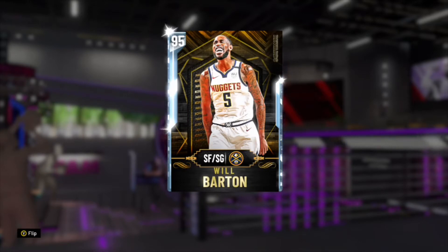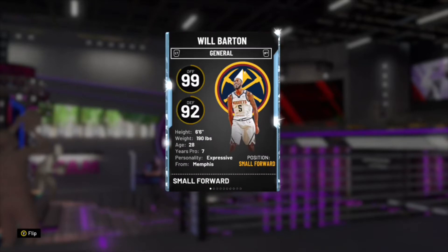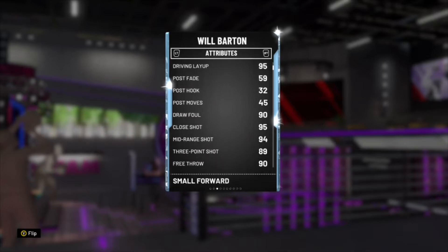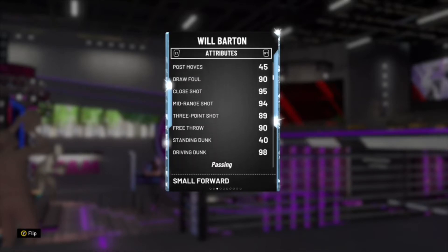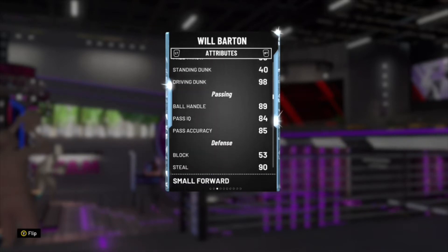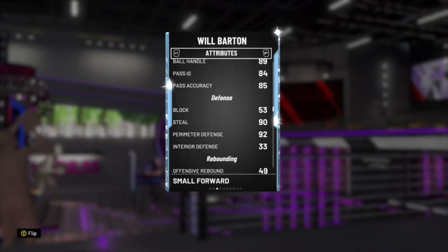Let's check these badges and attributes for this card. 99 offense, 92 defense, hitting at 6 foot 6. 95 driving layup, a 90 draw found, 95 close shot, 94 midrange, 89 three ball, 90 free throw. He's got a 98 driving dunk, an 89 ball handle, 84 passing IQ, 85 passing accuracy.